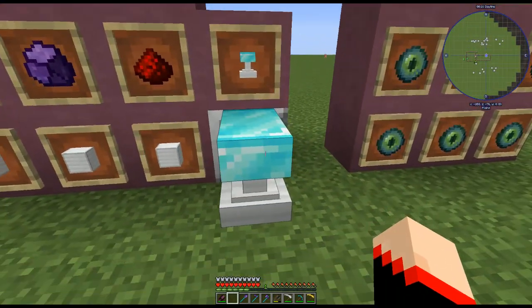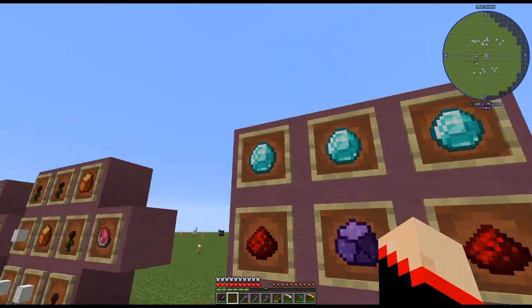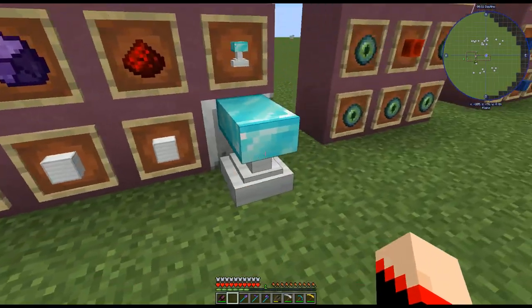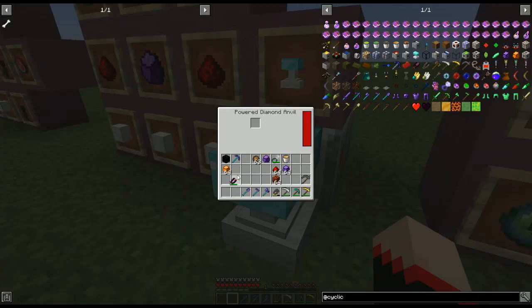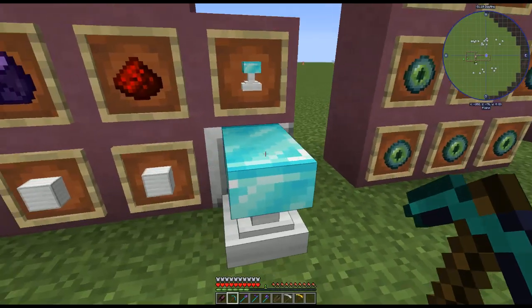Now, this is what I was talking about for repairing items — the diamond anvil. It repairs things automatically. The recipe is three diamond ingots on top, two redstone, three iron blocks, and one crystallized obsidian in the middle. It does require power; I have it powered with a battery running off the peat generator. You just put a tool in here, it uses power to repair it, and it's good as new. It works on most tools — other mod tools may vary depending on your pack, but on a vanilla diamond pickaxe it repairs it fully. I always recommend getting this ASAP.